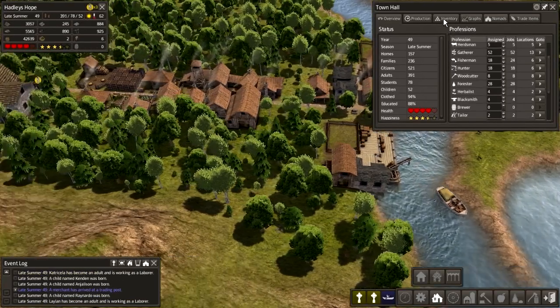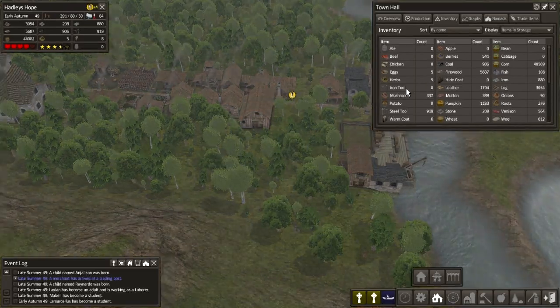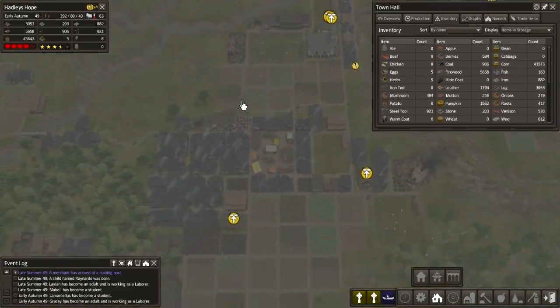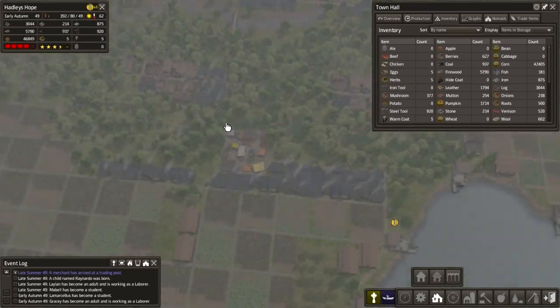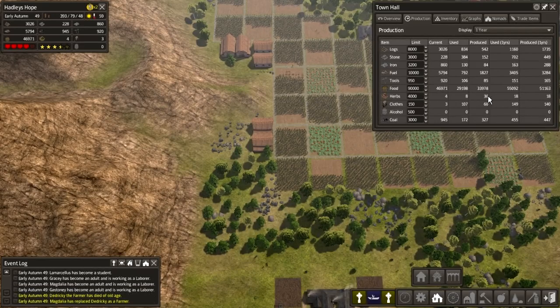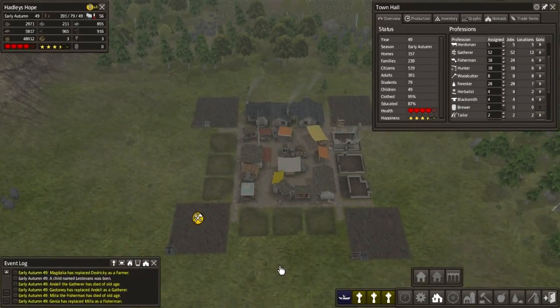Don't want any of that stuff. But if we look at our inventory — herbs are starting to fill up finally, so that's good. Get back to overview. How's production doing? Using less than we're producing, which is good. Still haven't got anyone to deal with this situation yet though.